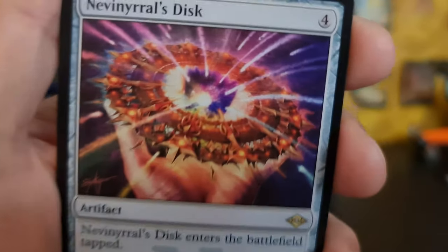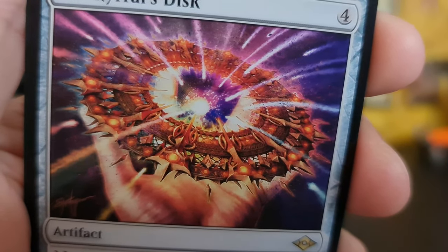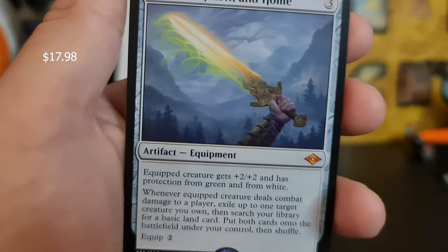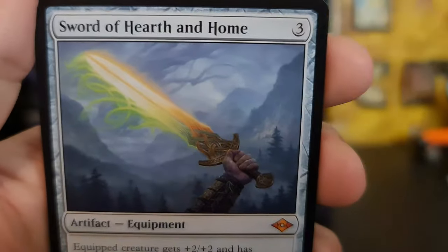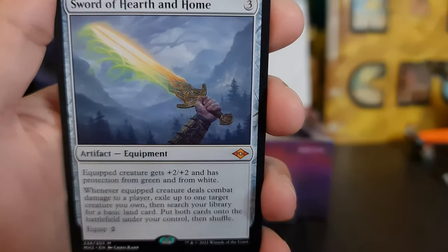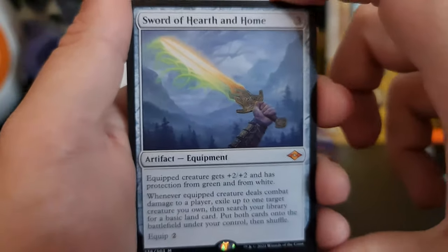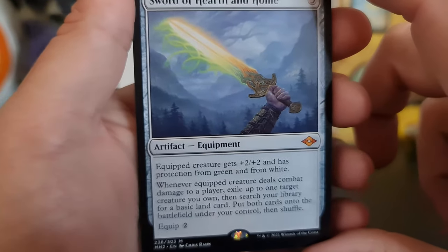Nevinyrral's Disc. Oh yes — damn! We got a Sword of Hearth and Home, baby! Oh, that's nice. Damn, look at that. This is such a good card. I'm so glad — this is going to go well in a couple of my decks.